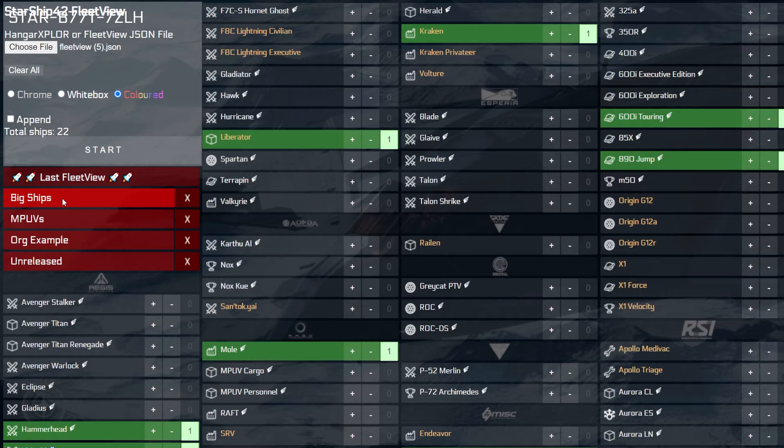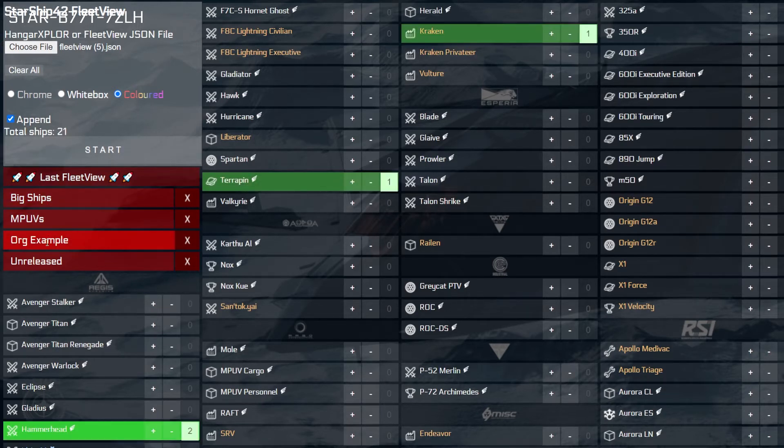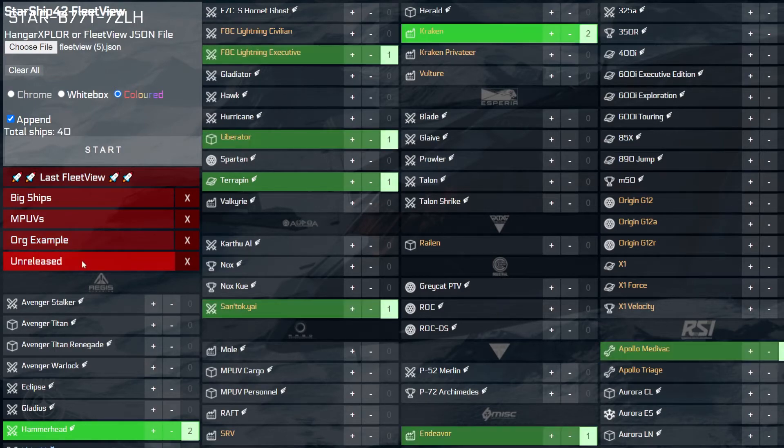If at any point you are unhappy with your current selections, you can quickly reset the tool using the Clear All button located directly below the Upload File button. The Fleet View tool also supports merging multiple selections from any of the previously mentioned input methods. To enable this feature, tick the Append checkbox located above the Start button. This can be helpful when visualizing what ships an organization might have across its many members, or for an individual to see all ships across multiple accounts.